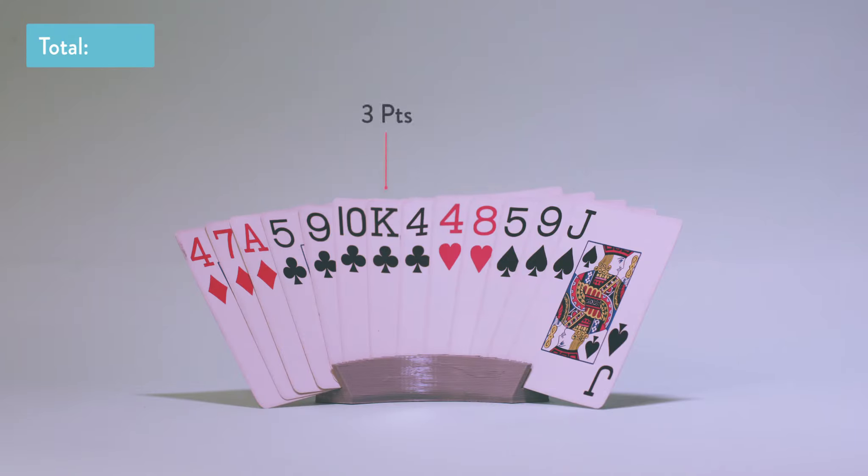So you're going to look at your hand — we can take a look at this hand — and you count up the points. There's one king, that's three points; there's an ace, that's four; that's seven. Now we have a jack, that's one, so we've got eight points, and that's all that's in this hand — eight points total.